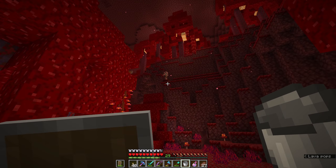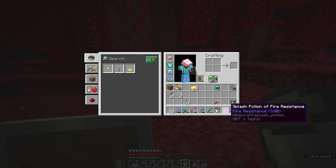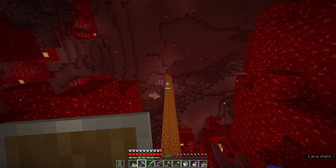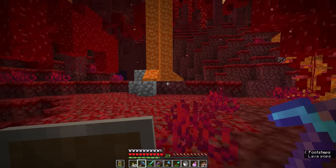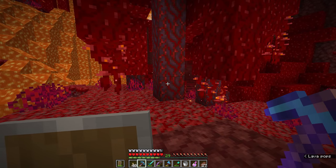If you don't have access to those yet, you could always try getting some more gold from the overworld and bartering with piglins until you get one. Generally speaking you can avoid ending up in lava if you just keep an eye on your surroundings, so that's probably what we're going to end up doing today.